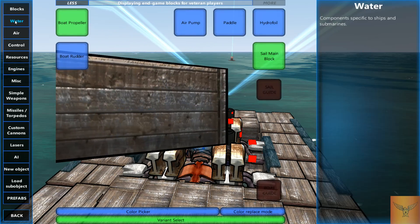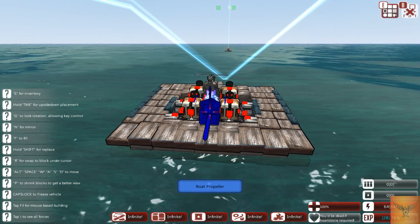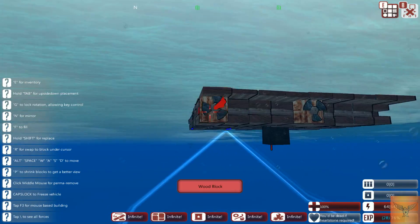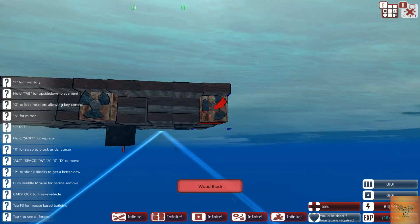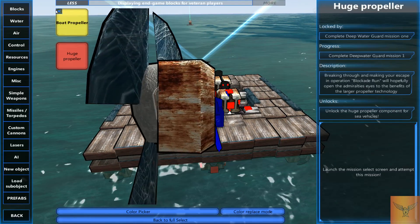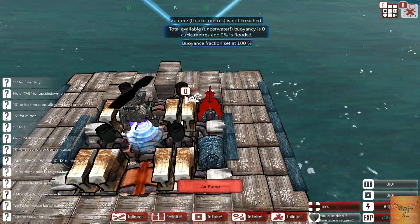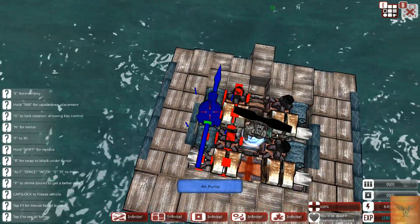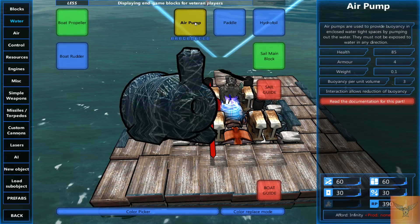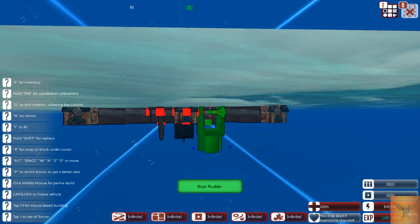Now we go to the water tab. We need to put in a couple of propellers — just go under the water level and put a few down. I tend to put three or more depending on the ship. You also don't have to but I recommend putting a couple of air pumps in the little pockets to prevent water from getting in. Then go to rudders and put a couple below water level so you can turn your boat.